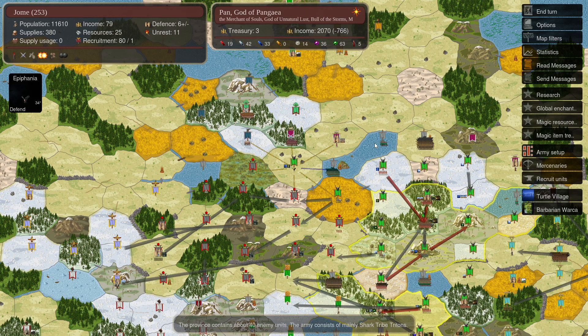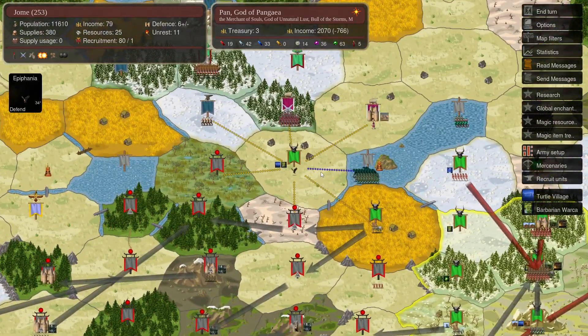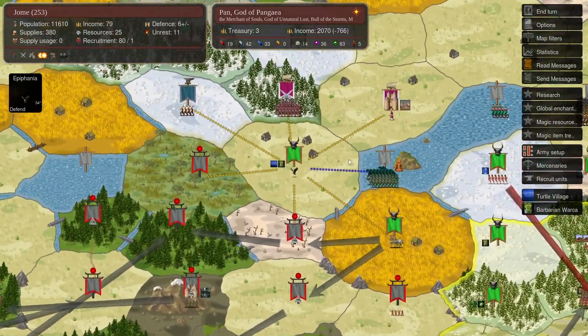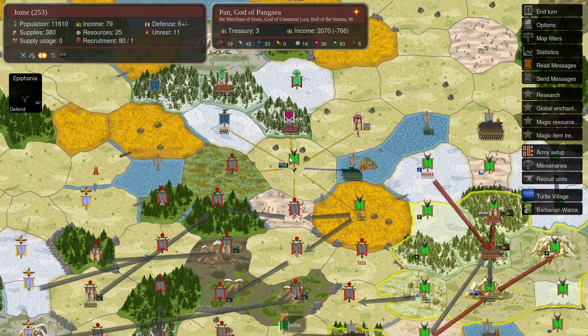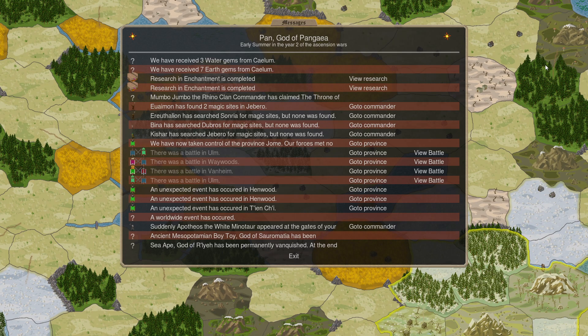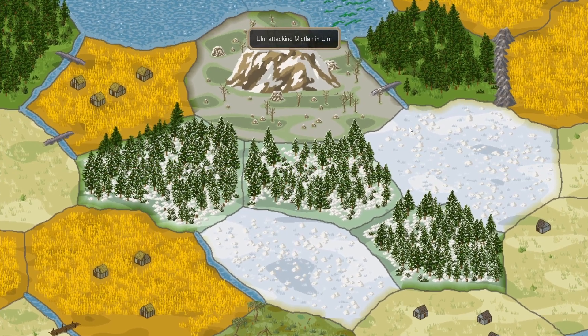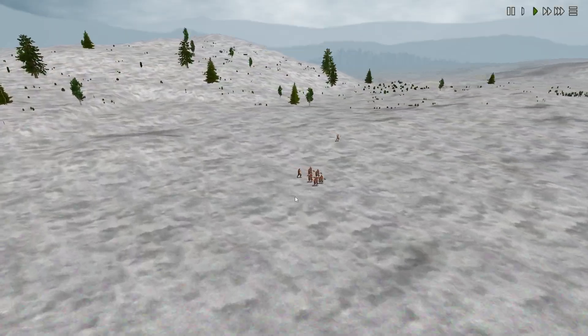We've now taken control — this was Ulm's province there, 79 income, not too bad. It had no PD in it; our scout saw it so we went ahead and took it. We see a battle of Ulm — this is going to be very interesting to see what Micklin has going on. Looks like there are two battles, so it looks like he broke siege.